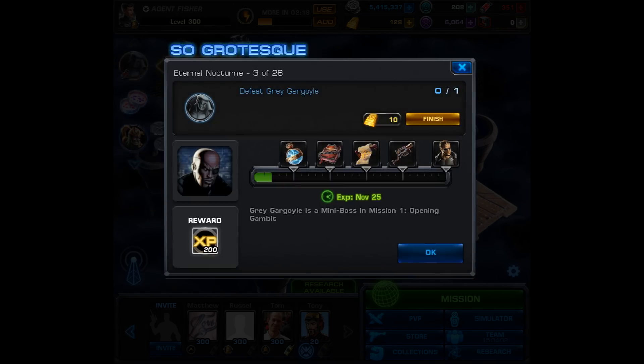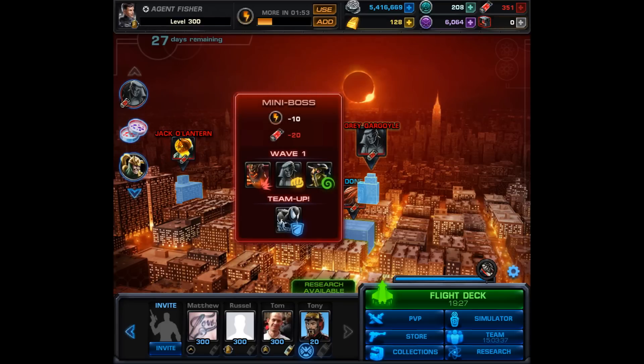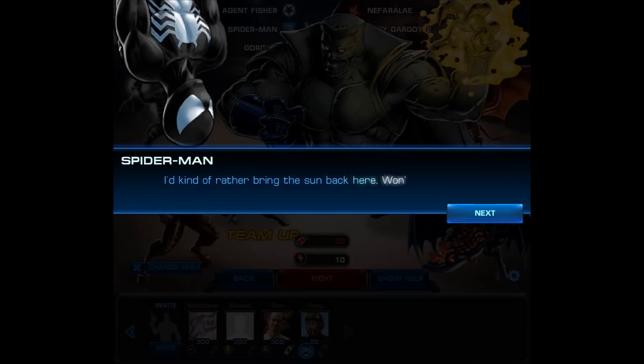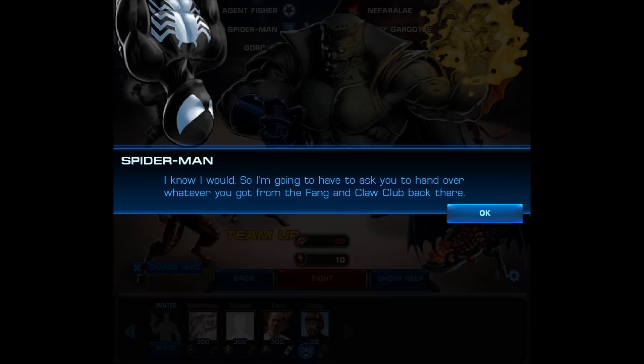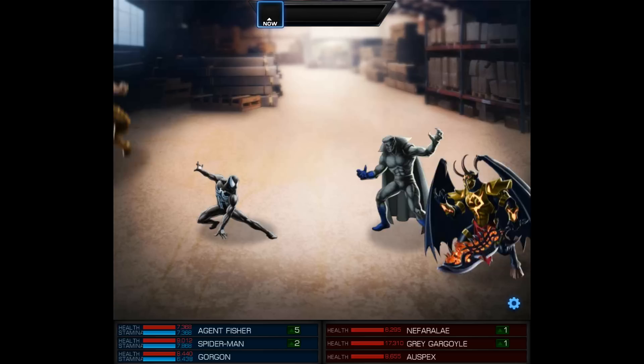That's going to bring us to number 3, and hopefully you haven't already fought him. For this one, you have to defeat the mini boss Grey Gargoyle. He's already waiting for us on the map. For this mini boss fight, they're going to give you Spider-Man as a team-up, and then all you have to do is defeat him and two demons. This one shouldn't take you very long, especially if you have a decently leveled Spider-Man. I have my Spidey in the Black Suit Bruiser costume, which is going to make this one even easier because the Grey Gargoyle is going to be a scrapper. I'm also bringing in Gorgon for some experience.